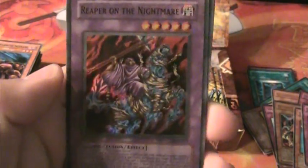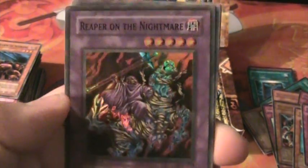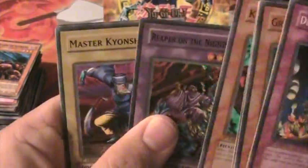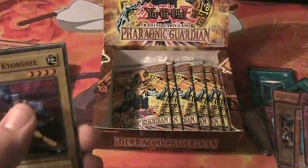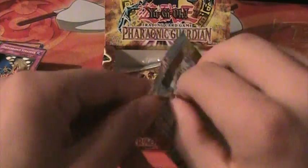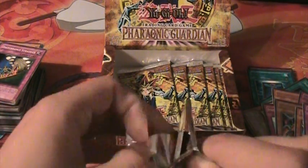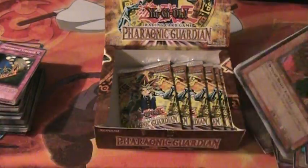Reaper on the Nightmares! Man, I wanted that too. Once again, another awesome box. And look at that — so this is the other foil. That means that pack just had an extra foil in it. Another Royal Tribute. Wow. So far I've gotten everything I've wanted to. Another amazing box.